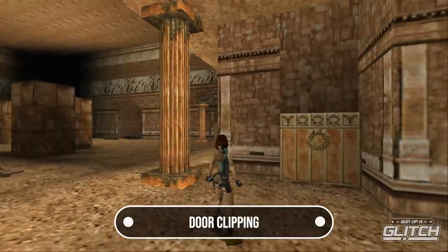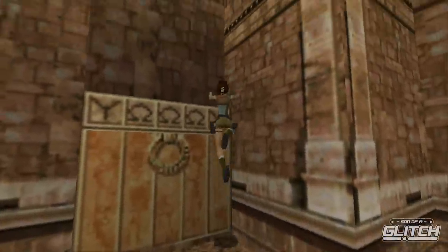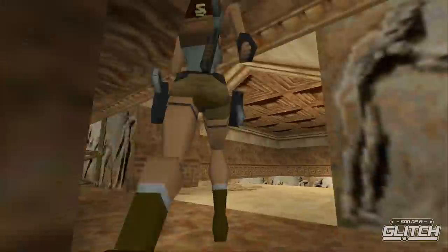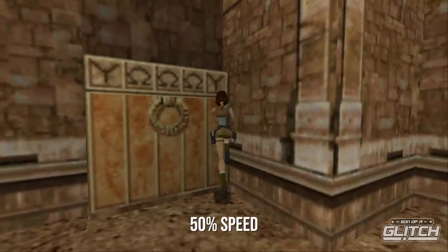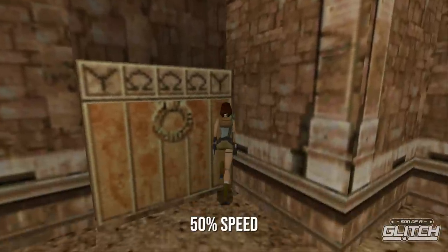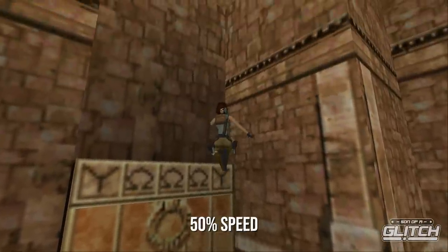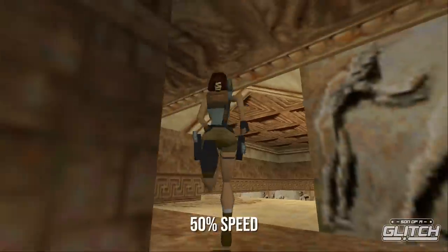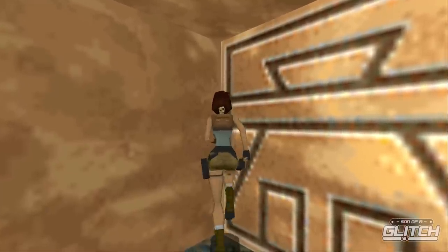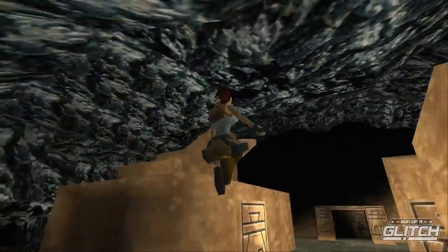Doors don't fare much better than walls as obstacles for Lara Croft. Clipping through usually requires finding the right angle to embed Lara in the door and then repeatedly jumping until she clips through. In Palace Midas, you don't really need to open the door to get through it — just run and jump a couple of times at an angle like this and you'll clip through. In Natla's Mines, perform multiple run and jumps with a slight turn up and to the right and you should successfully clip through the door with some effort.